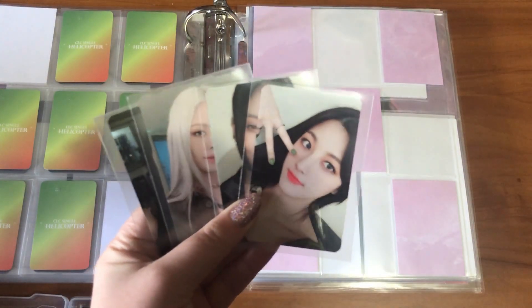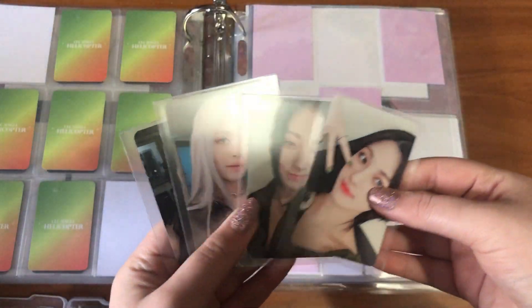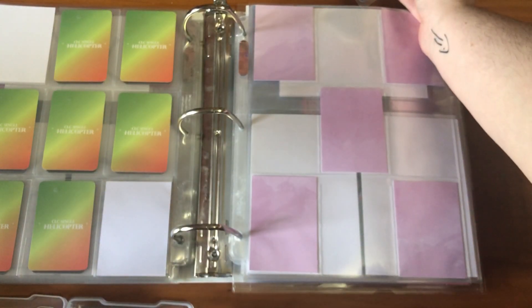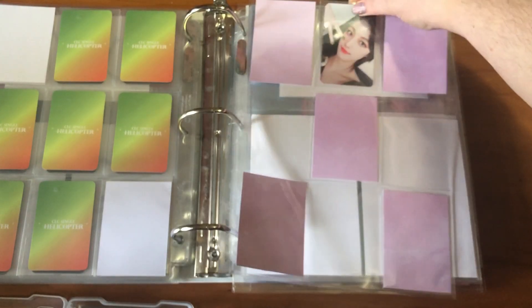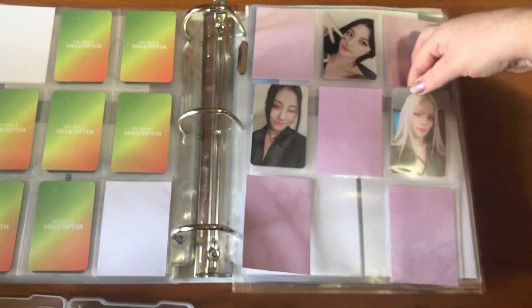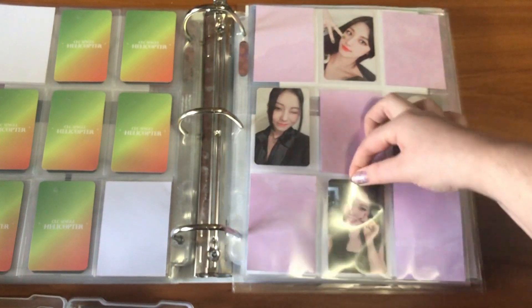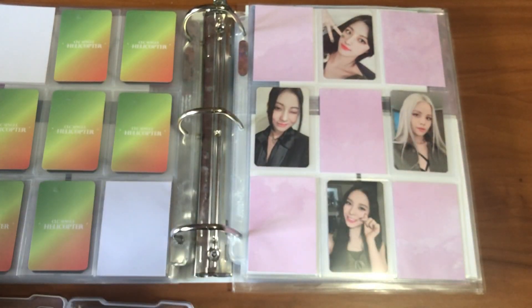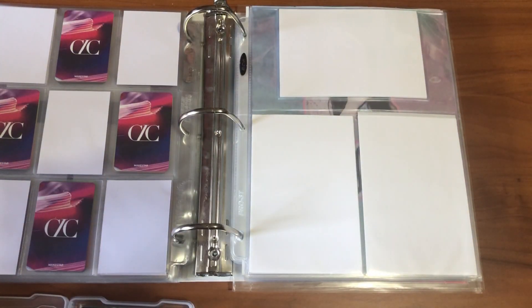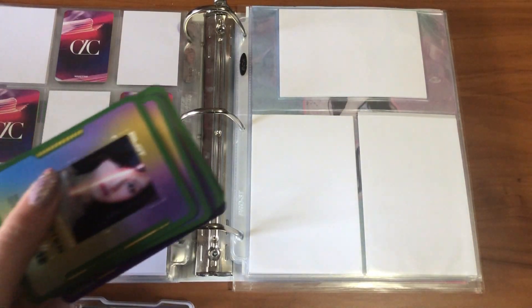This page here has the Make Star cards, and I only have four of them because I only ordered four albums. I did pull my Sunghee, so that's okay with me. Then we have Sungyeon, Sorn, and Elki. I really do like all these cards and I'm happy with the ones I have. I actually really like the backs of these ones too.